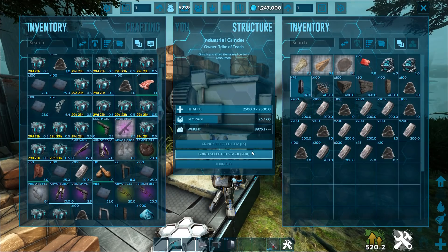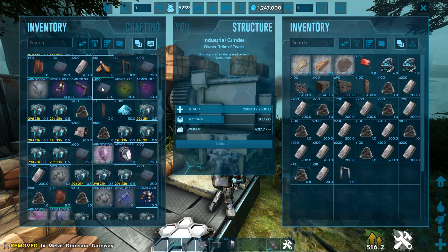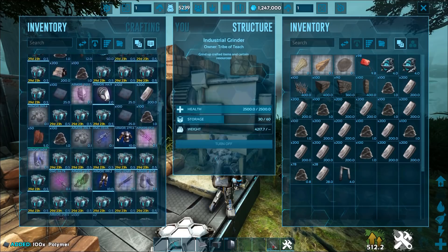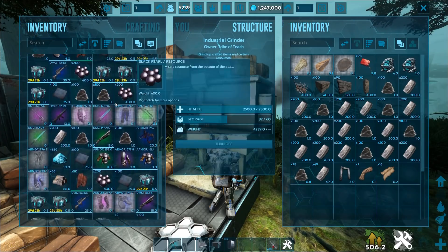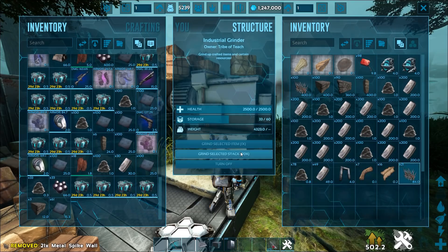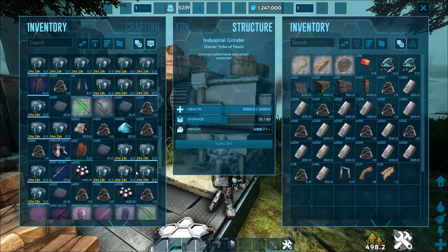You get loads of structure, and obviously you get more stuff. I could grind up the poly if I wanted to — get a bunch of hard poly, that's pretty nice. Even some of the gear is super nice to grind up. There you go, there's a resource run right there.